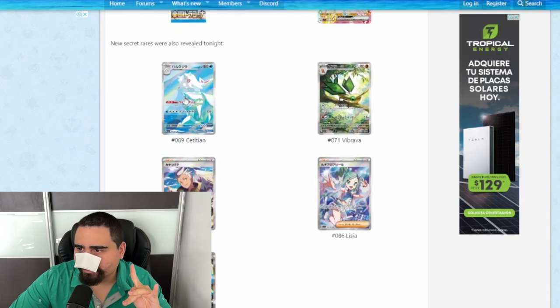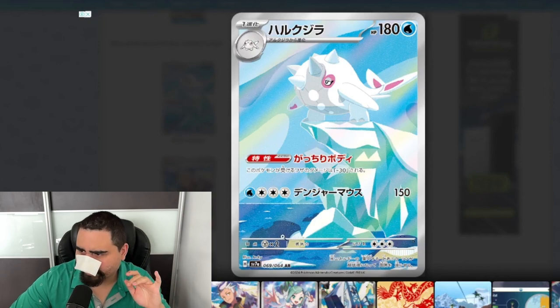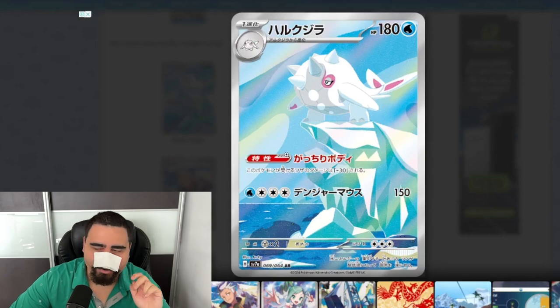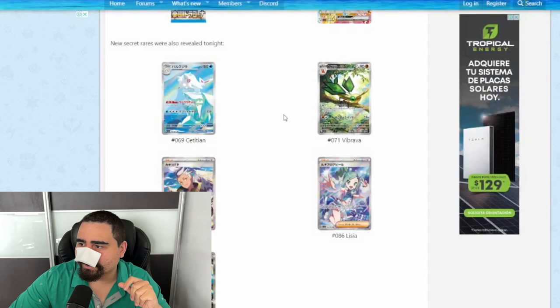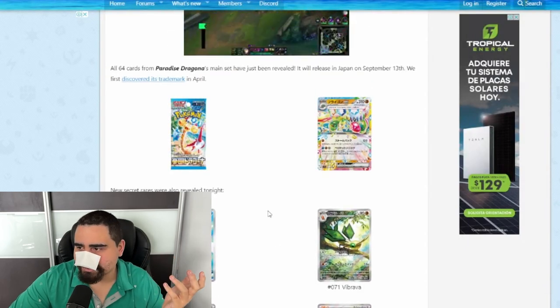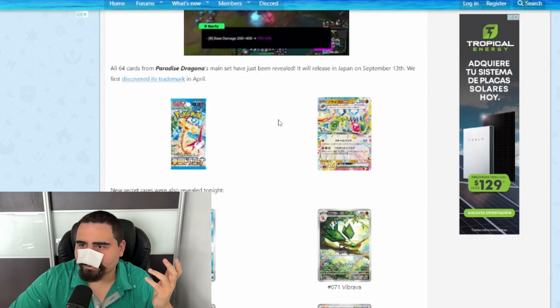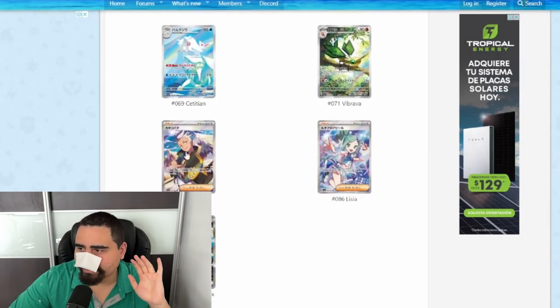Continuing with illustration rares revealed: we have a Cetitan illustration rare — nothing too crazy. I do like the whale-themed ones; Wailord is great and this guy is like a land whale, which I kind of like. And then we have the Vibrava illustration rare — I'm a huge fan of the Vibrava and Flygon line. Third generation was my favorite, and Flygon was probably better to me than Salamence.